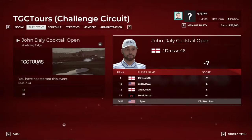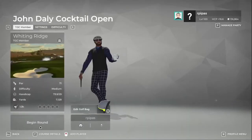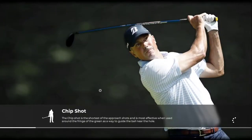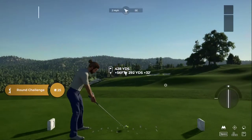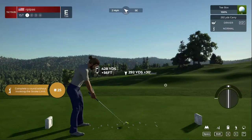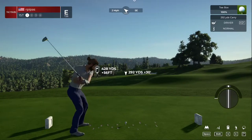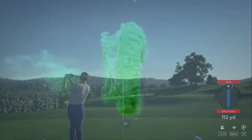Alright, TGC circuit here, we're in the D group. We're going to get the John Daly cocktail open at Whiting Ridge. Hello there and welcome to this society event — we've got some first round action just about to kick off. Hopefully you make me proud out there, let's kick this one off in the fairway and take it step by step from there.